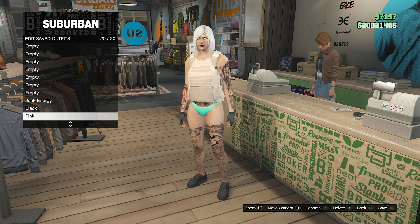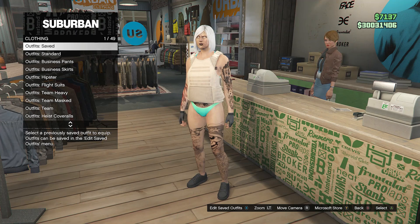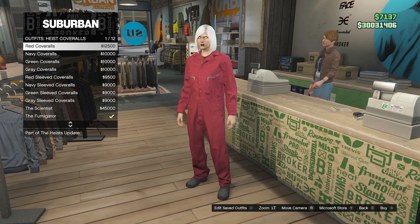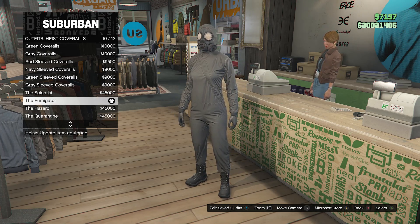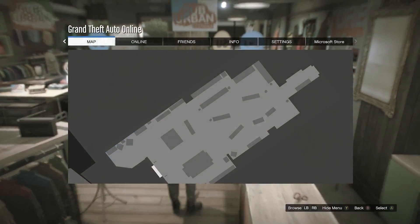You're going to want to save that outfit on slot 1 or slot 20. After you save the outfit, back out of your edit saved outfits. Go ahead and scroll down through the clothing until you find heist coveralls on slot 10, and equip one of the outfits from slot 9 through slot 12 — one of these outfits with the toxic mask. Once you equip one of these outfits, back out of the front counter.